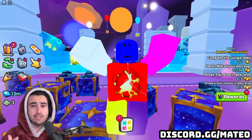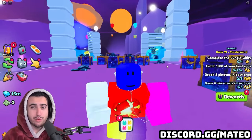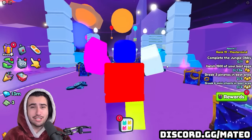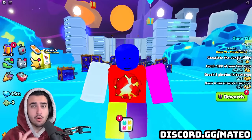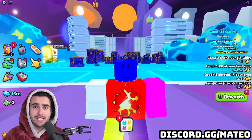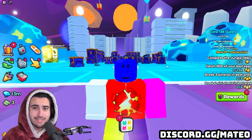In World 1 we have the crystal chest and the regular spinny wheel, and then in World 2, which is the tech world, we have the tech chest and then the tech spinny wheel. So in the same fashion we are getting a brand new void key, void chest, and a void spinny wheel with this update.